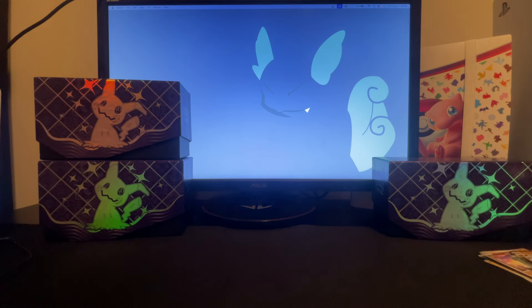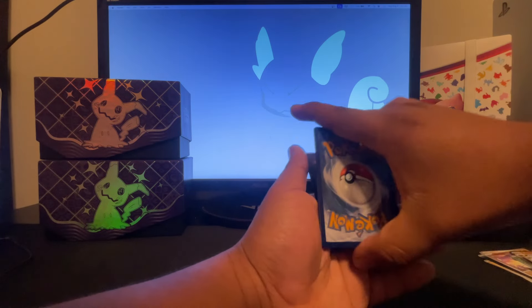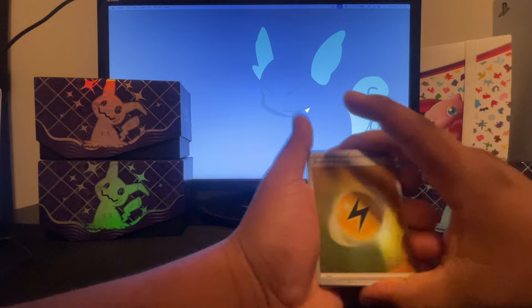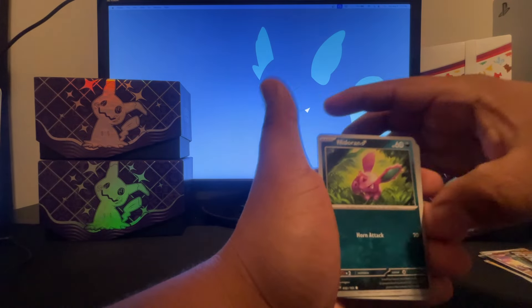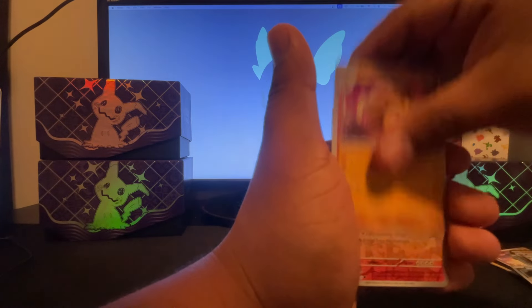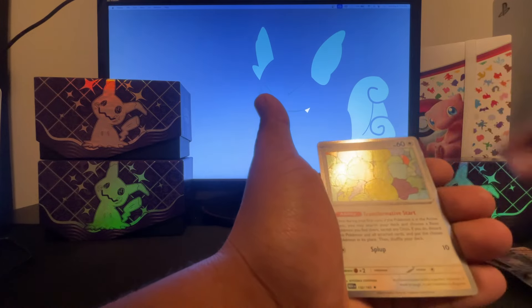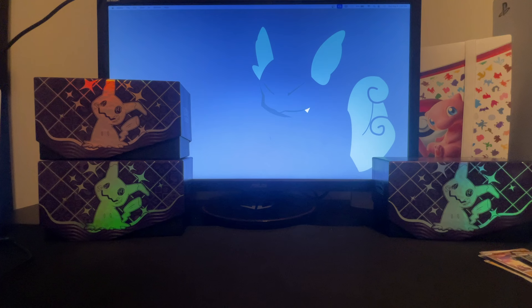We are doing absolutely terrible and the pull rates shouldn't be too bad, so I'm not really sure what's going on. We are destined to pull something. Pack five: basic energy holo, nidoran, abra, tentacruel, snorlax, sandslash, arcanine, tauros, and ditto — just a reverse. We are getting absolutely shredded here, nothing is going our way.